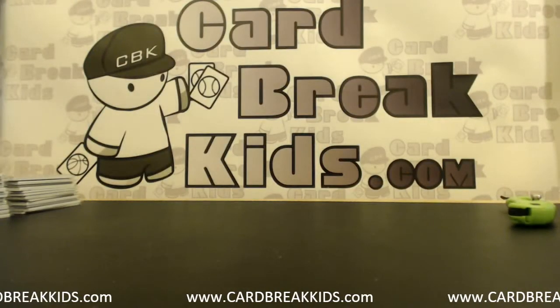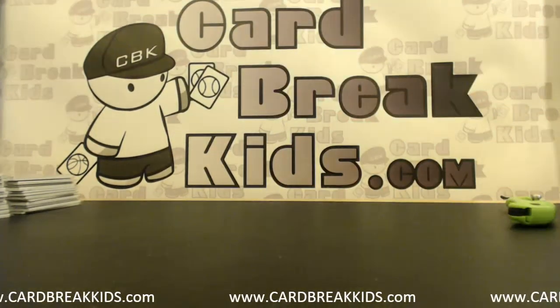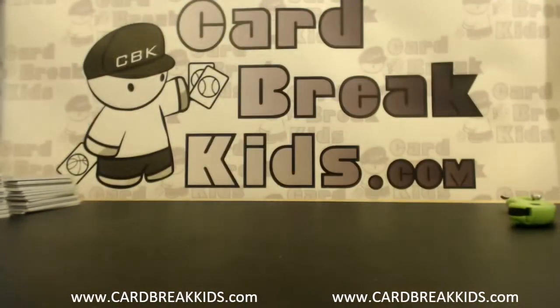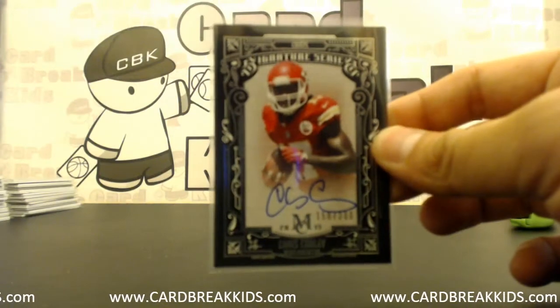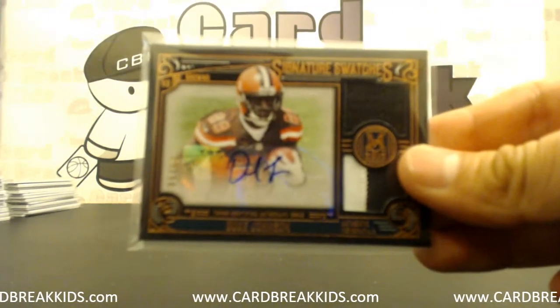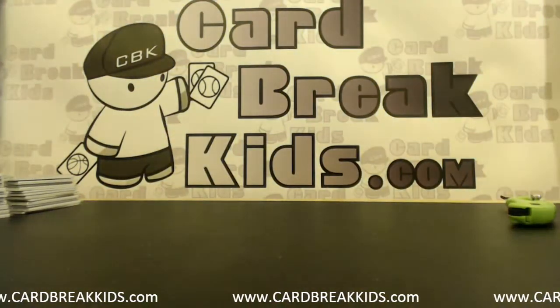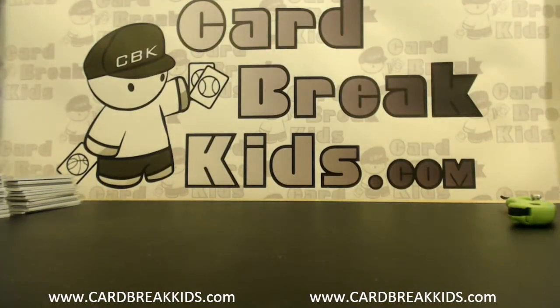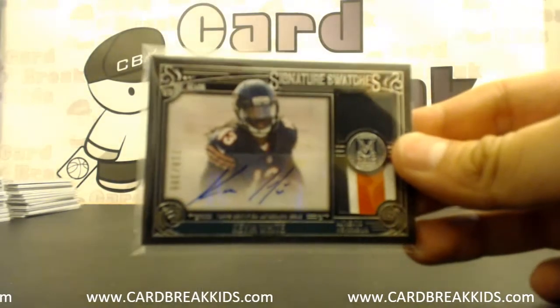Another Duke Johnson on card, triple jersey Tyler Lockett out of 350, Chris Conley on card, Duke Johnson dual jersey with the prime on the bottom dual jersey auto, J.J. on card auto, Kevin Wright dual jersey auto with the prime on the bottom.